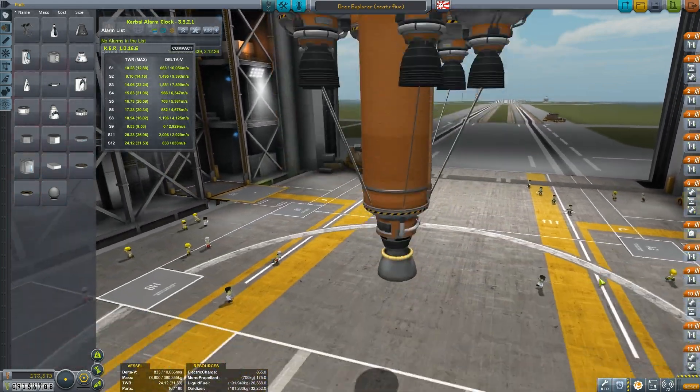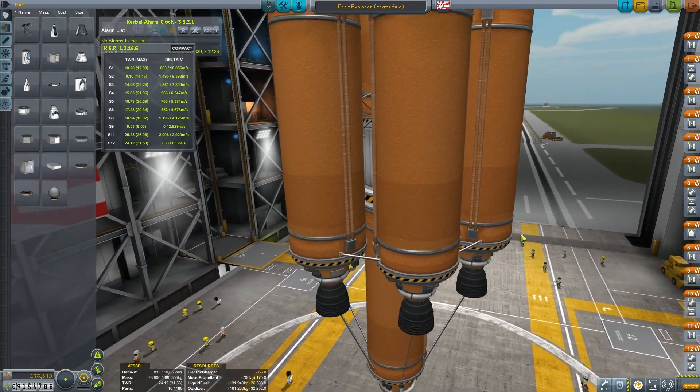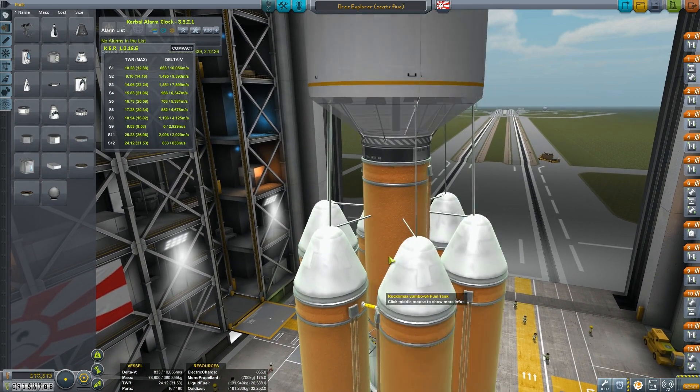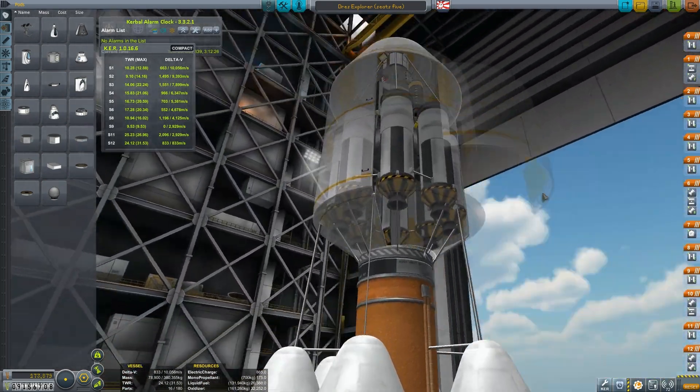We have our launch phase down below with a mainsail surrounded by skippers, and then a skipper for achieving orbit. And then we have our transfer stage to Dres.